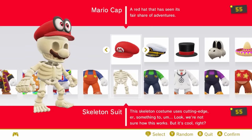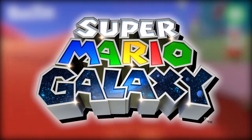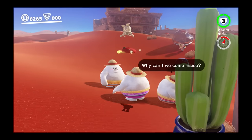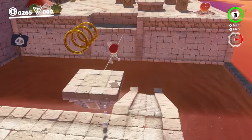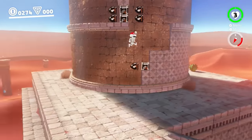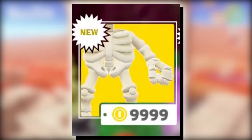Number 4 is the skeleton suit, another outfit that completely changes your model. You could say it gets its origin from Super Mario Galaxy, where Mario's skeleton can be seen when you get shocked, but really it's just a skeleton — I don't think it's a reference. It's hilarious being able to walk around as a dead version of Mario. One of the reasons skeleton Mario ranks so high here is because of sunk cost fallacy — I paid 9,999 coins for this outfit, it better at least crack the top 5.